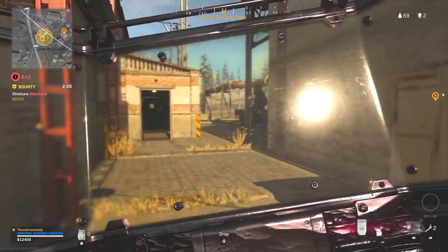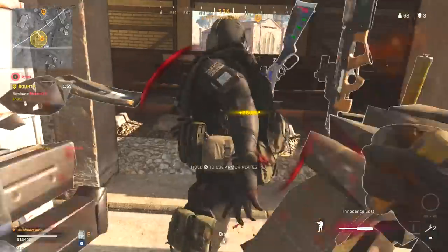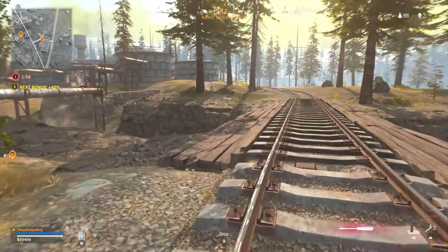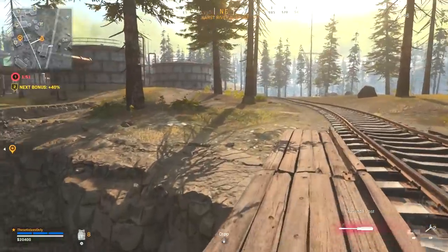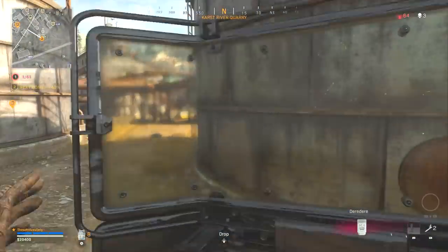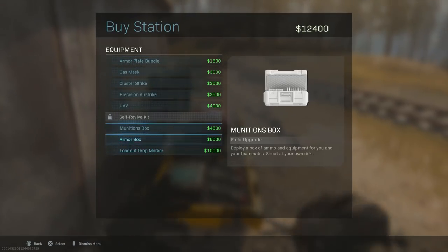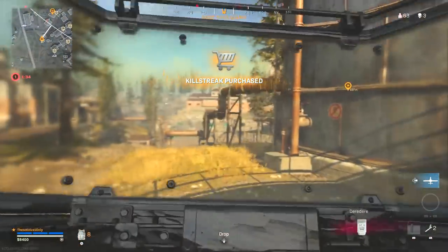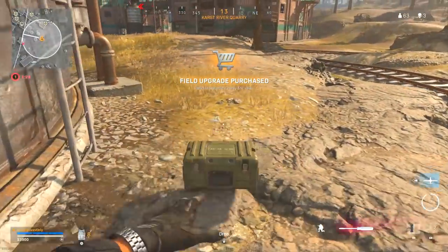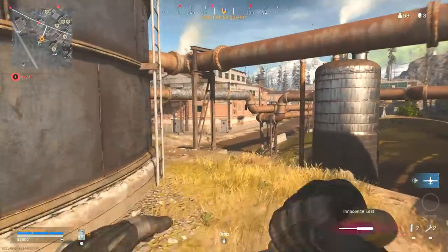He threw a trip mine. I really don't know how I won that fight — our stun absolutely failed and the guy just pushed. Apparently you can find self-reses as ground loot now. I just bought one myself. You can get a self-res from chest loot now, which I think is pretty damn dope — especially for the way we play the game.